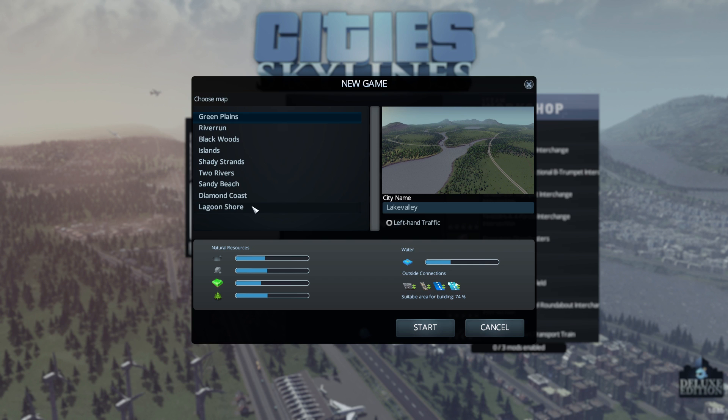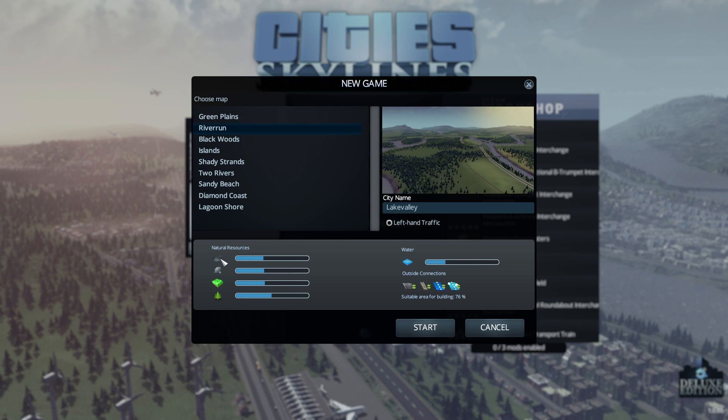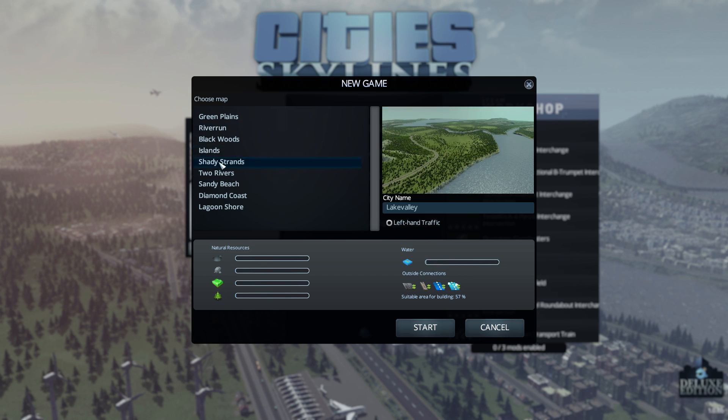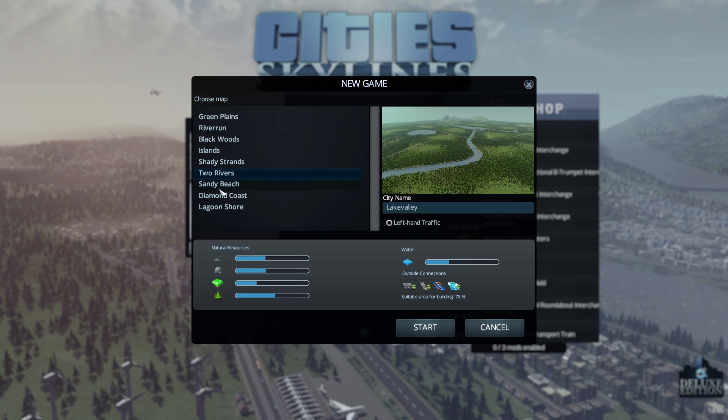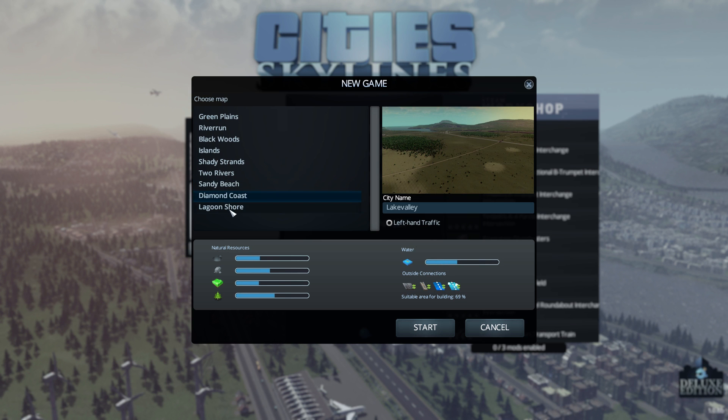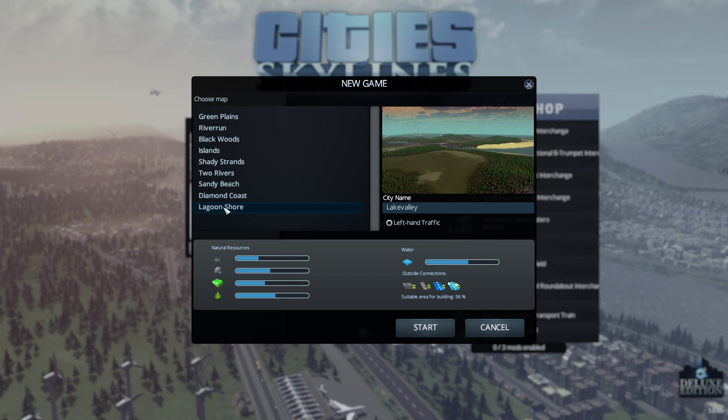Now, there are quite a lot of resources that you can see - oil, coal, ore, farming, forestry, etc. Different bits and pieces. But it's not really super, super important, because you can buy additional tiles of land. I think up to nine tiles of land you can have in total, which makes like a super massive city, as you will see as we play the game.